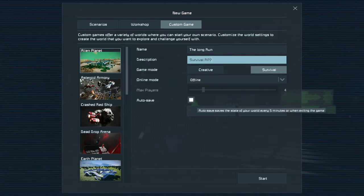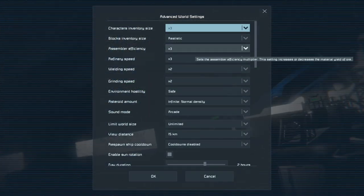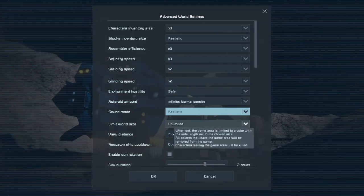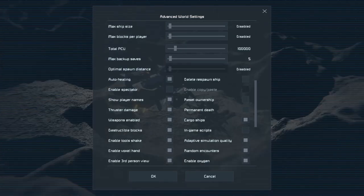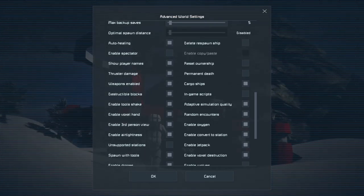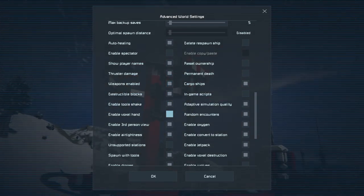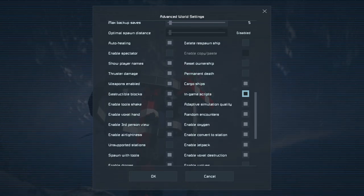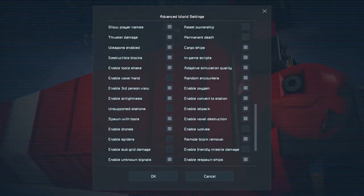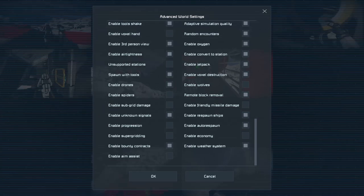Autosave is good. Let's do advanced character size, three realistic, similar speed, welding speed — these are all good. Realistic world size. We'll do in-game scripts. I'm going to take off progression; I'm not a huge fan of the progression.